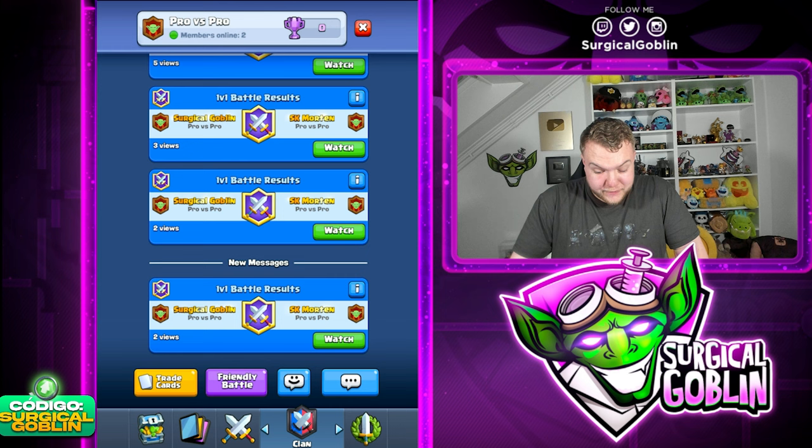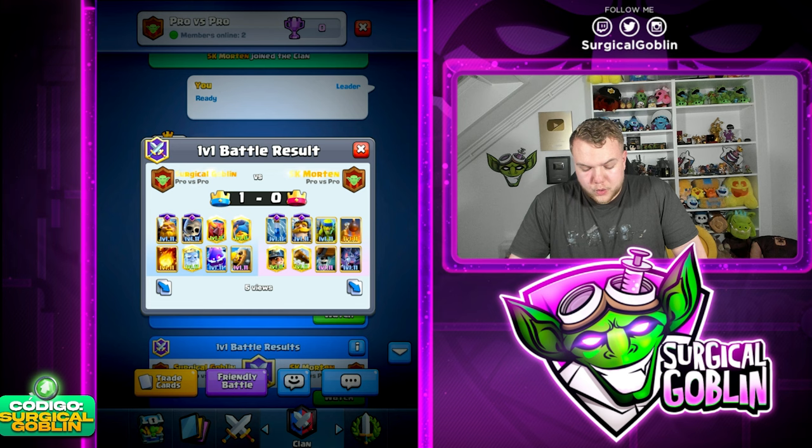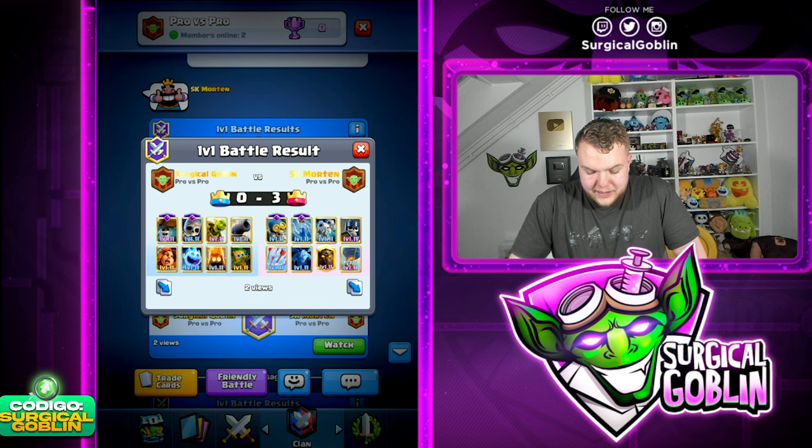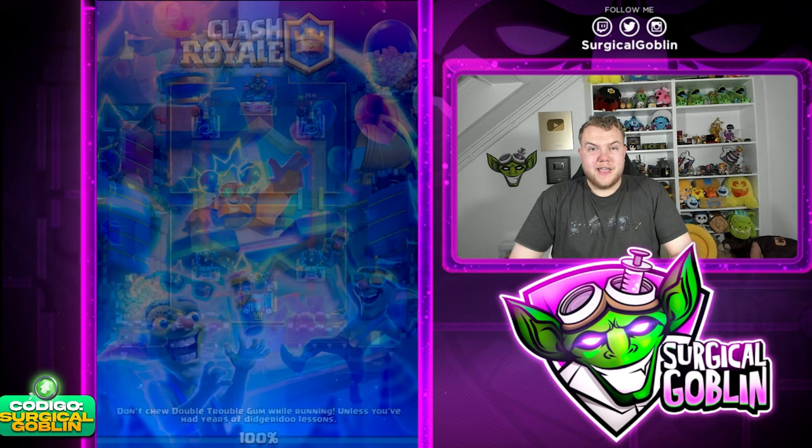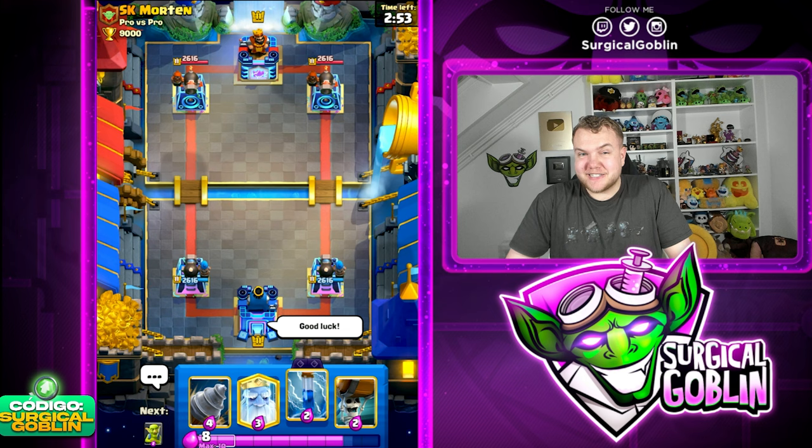It's actually 2-2 now - we're gonna have to play a fifth game. Let's think about what deck to play. First game was Royal Giant deck - we won. Second game was the drill deck - we won. Then he played Lava Loon and won. Now he played Royal Hawk cycle and won. Not really sure what to play to win this - I'll think about it and see you guys soon with the last match.